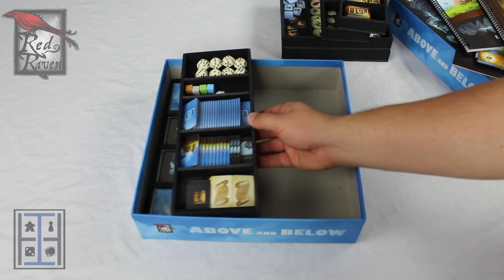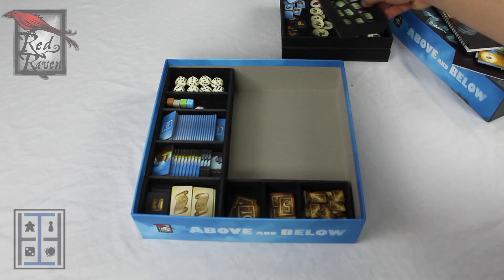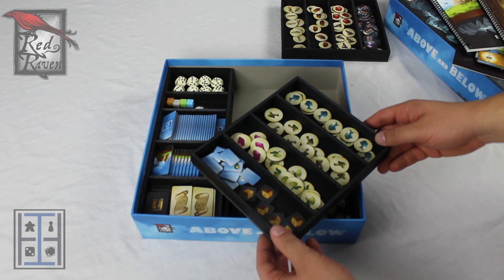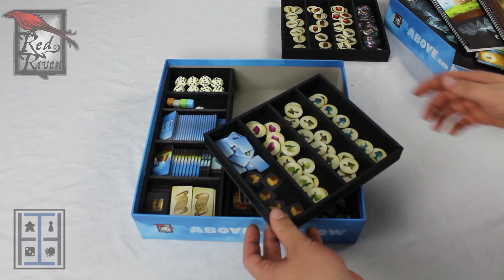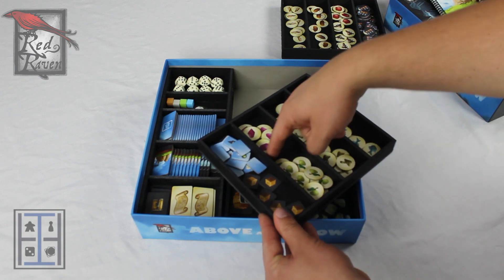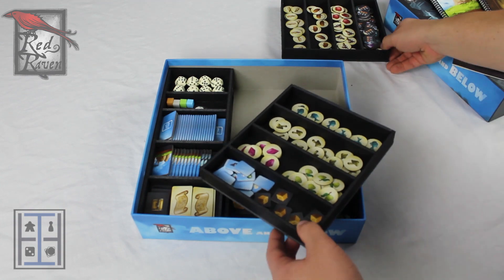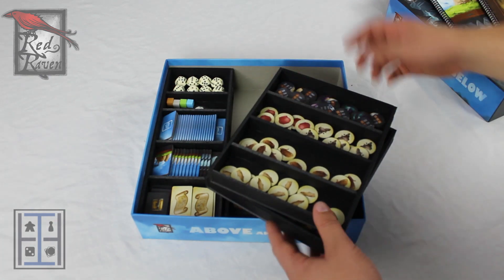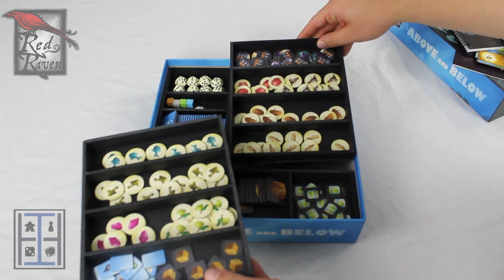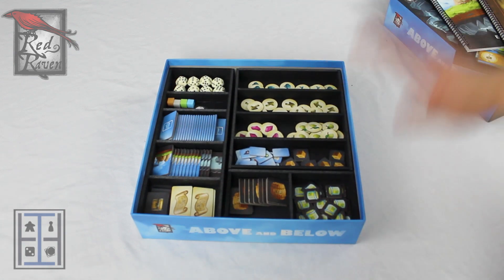Now I do have foam core — I've made a few foam core inserts myself. Some of these trays have two different resources in it. Like this tray right here, it's got the pears and the gems. It's going to take me less than 30 seconds to cut a little piece of foam core that goes right there and glue it in place, and now everything's back divided up again. It's the same with these with the rocks and the clay pots. Literally in less than five minutes, I'll have this whole insert modded out for myself and ready to go.